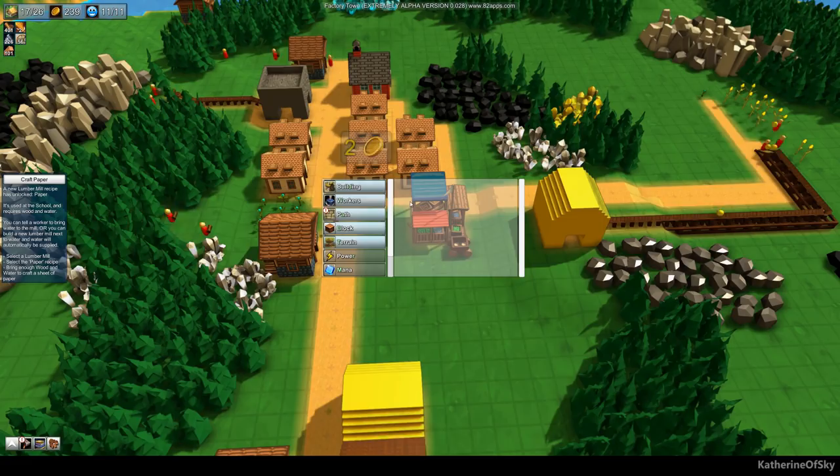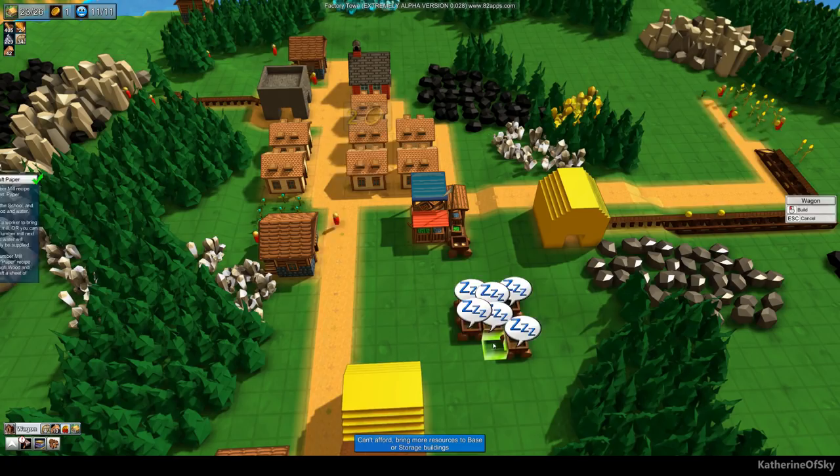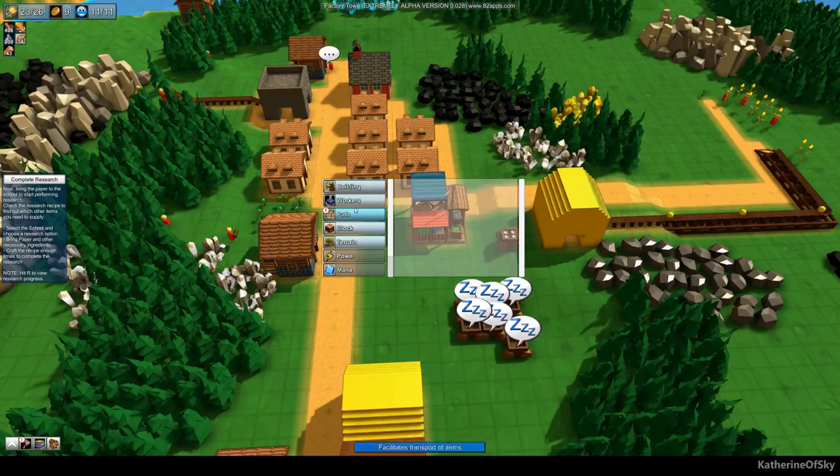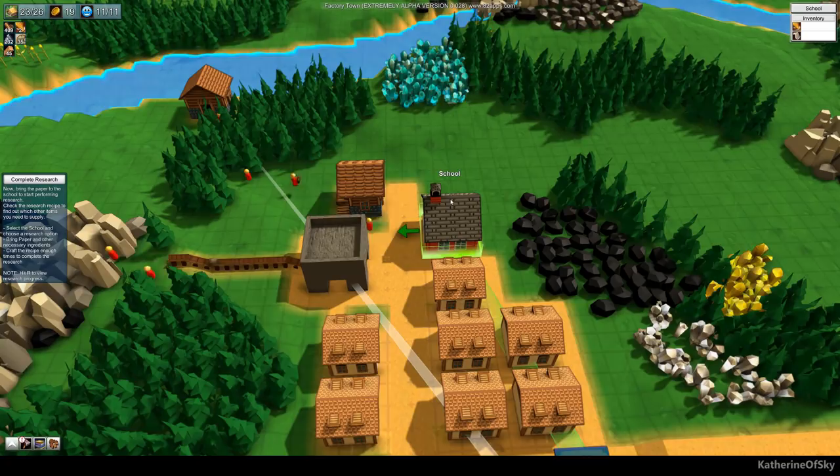Let's have more wagons — I kind of want to do a wagon from place to place. I have 37 wheels. Oh, I need more stuff — they cost 40 each. We're just going to deliver paper directly to the school because I don't think we need paper for anything else yet.